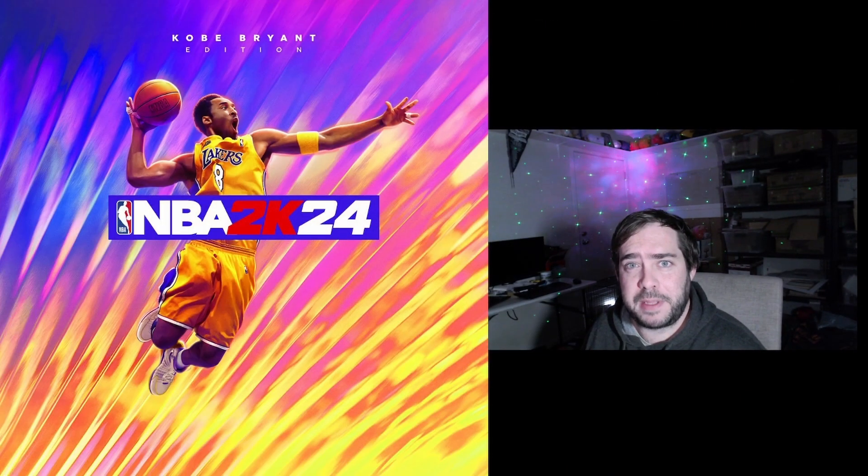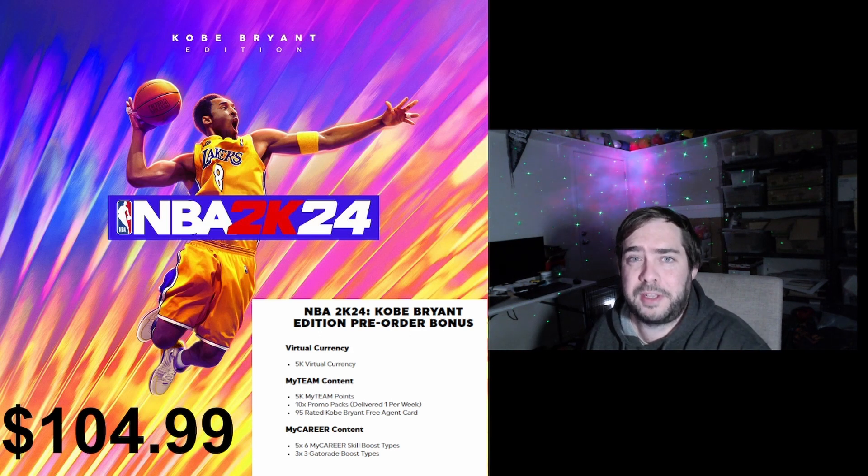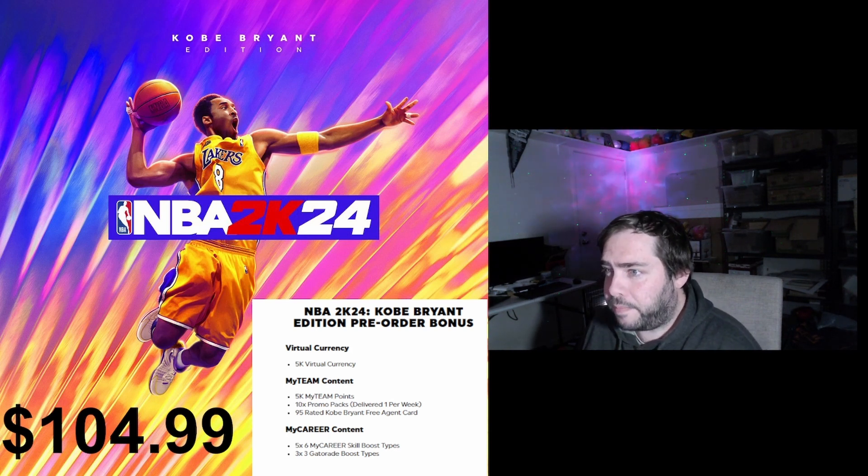First up, let's have a look at the different editions of the game. Starting with the Kobe Bryant Edition, which is the basic base-level version of the game. In terms of price, after doing the conversion from USD to AUD, it looks like it comes in at about $104.99 AUD on an online platform like the PS Store or the Microsoft Store — so roughly $100. Hopefully JB and EB come through doing it for $79 to $89, as they typically float around that mark.